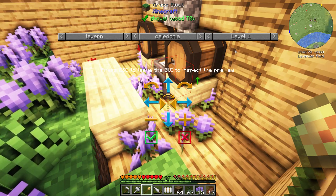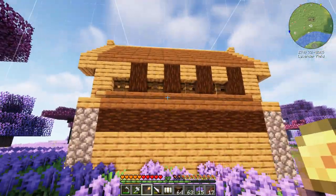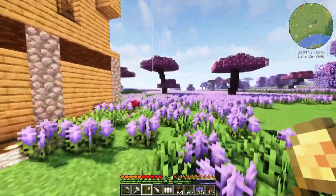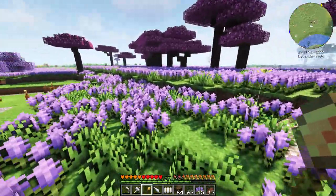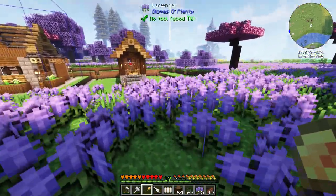We're a big fan of Caledonia - that's how we've started so I feel like it's how we're going to finish. This is what a tavern looks like at level one. I want this area here to be a kind of town square that we're going to leave empty and do some other stuff with.